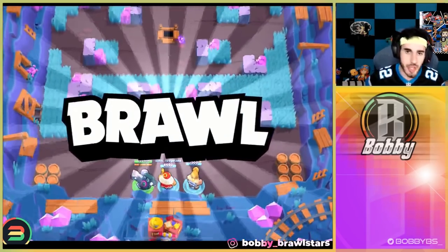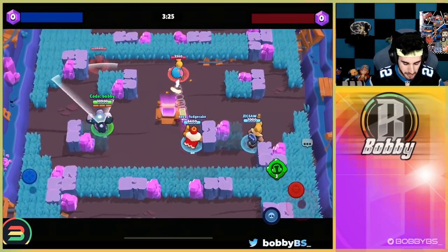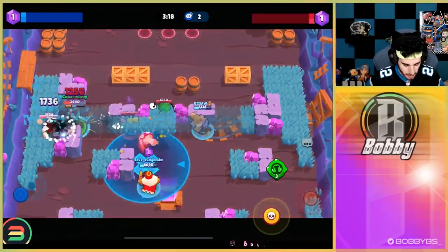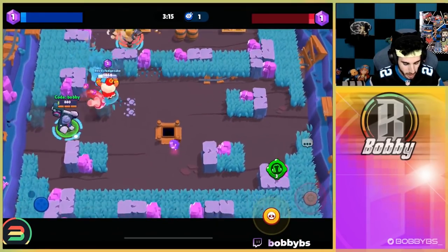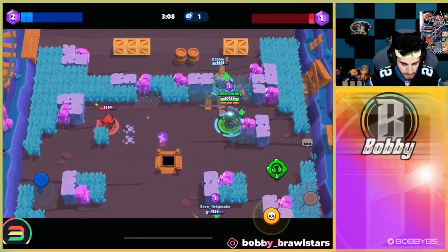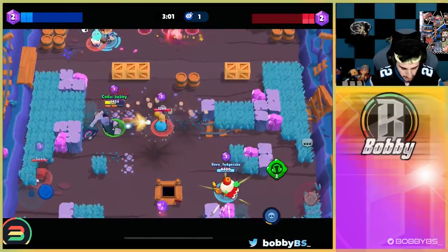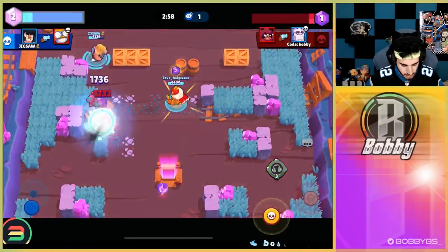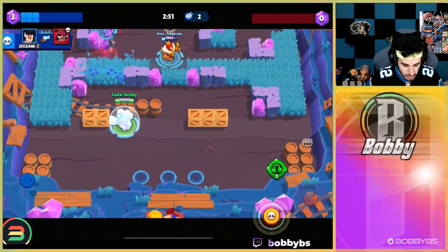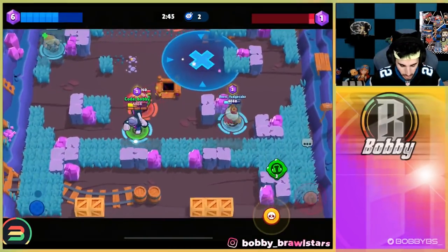Here we go into our first game — Gem Grab on Hard Rock Mine. Because we're playing one game on every mode, we're likely to face a very high or experienced team each time. There's going to be a lot of bears this game, which is going to be quite difficult. We don't really have a gem carrier, so that part's going to be very hard. But we're just in their spawn and there's practically nothing they can do. We've made a lot of mistakes but it's going fairly well so far.